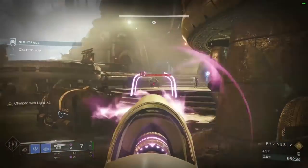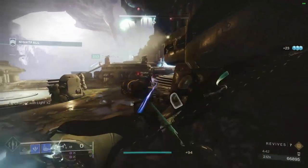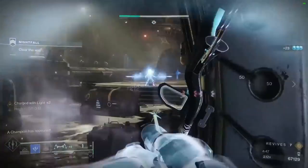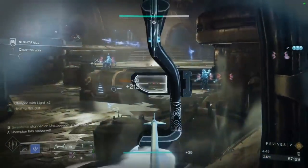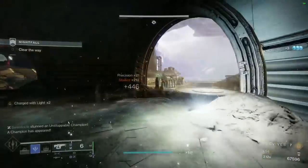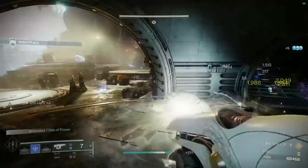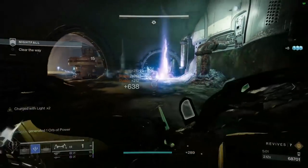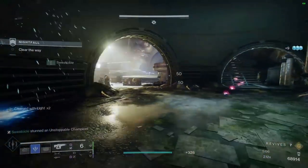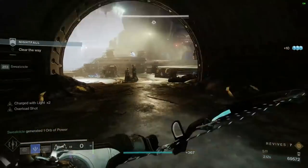We're going to take out these ads — watch out for the baby Screebs and two Unstoppables. These Unstoppables will spawn on the left and right with a whole bunch of their buddies. If you stay in this room you do have a chance to die — you're playing risky. You can't stand still, you're constantly moving around. These ads don't like it when you run around the room — they just can't aim at you. Here's where Telesto comes into play — I kill the baby Screebs, kill the ads, make sure we're not getting overrun.